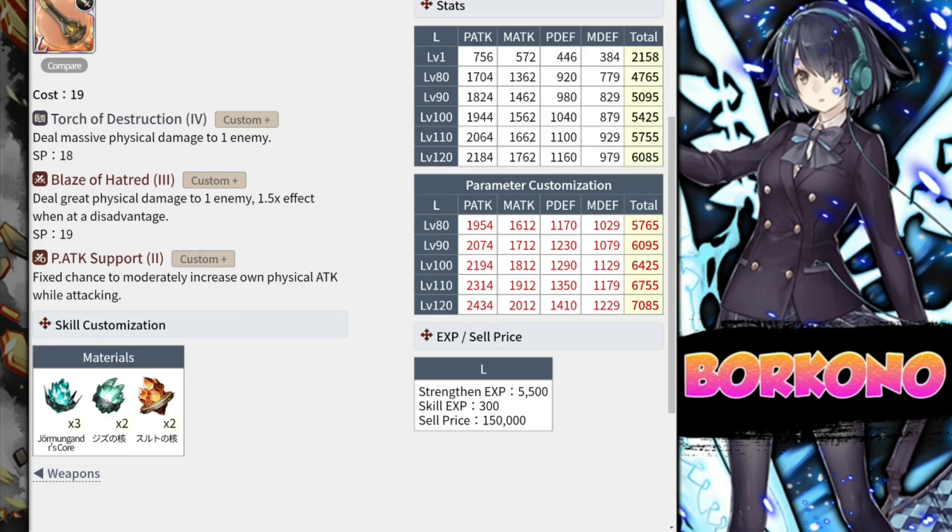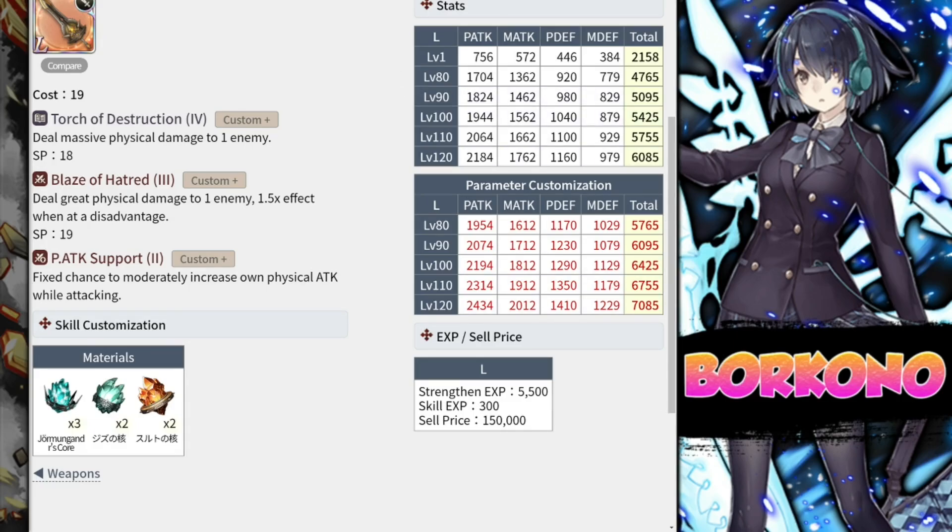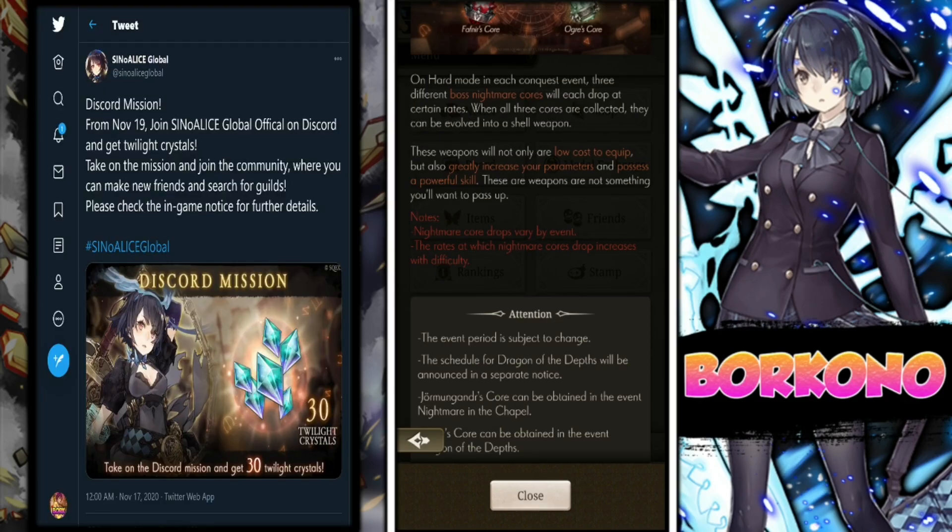The thing is, it's not very accessible to most players, because not everyone has access to a group of friends or buddies that can just farm conquest like this. I'll drop the links to the discord — make sure to join it, because if you join the official discord too, you get 30 free twilight crystals. That's pretty much it for the husk or shell weapon guide.